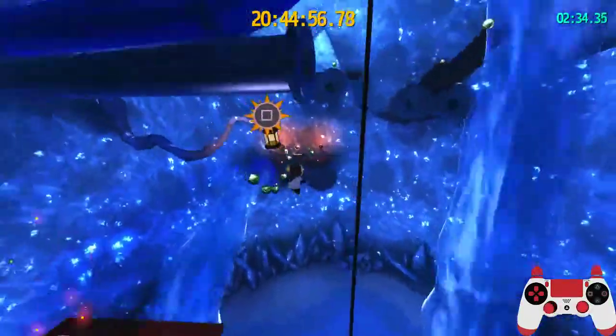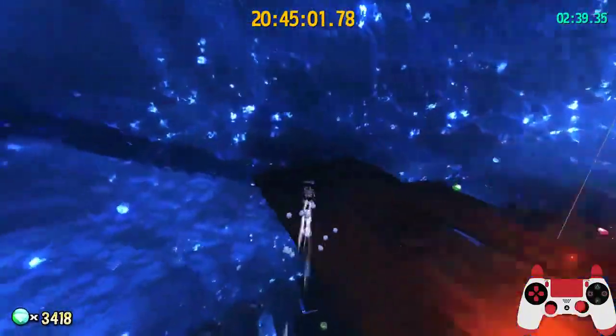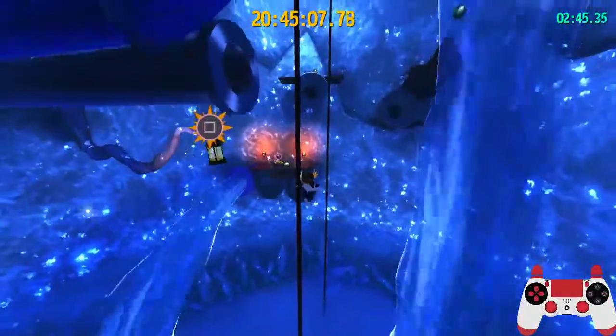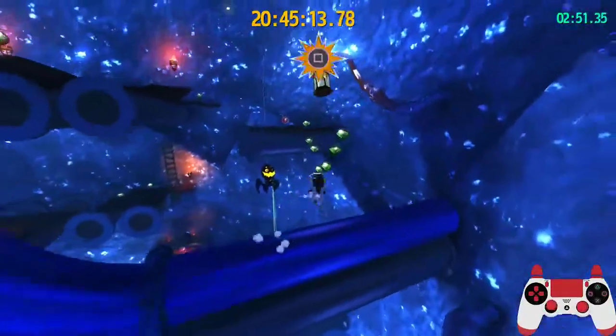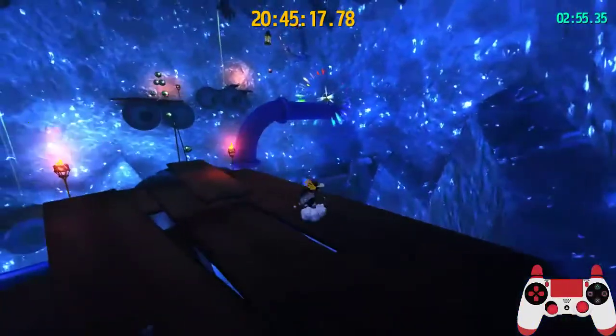For the first way: bounce twice, grab this hookshot, and there's actually a hookshot behind you here which you can grab, and then get up here. The second way: bounce twice, grab this hookshot, double back, get up to here, grab this hookshot, and then get up here. Whichever way works — first one's faster.